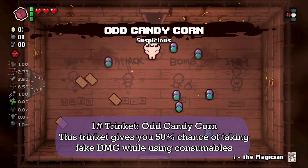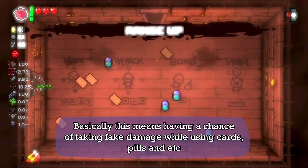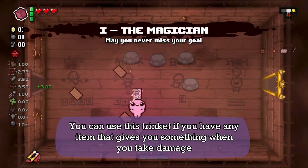The first trinket is Odd Candy Corn. This trinket gives you a 50% chance of taking fake damage while using consumables — basically having a chance of taking fake damage while using stars, pills, etc. You can use this trinket if you have any item that gives you something when you take damage.